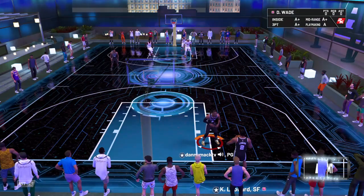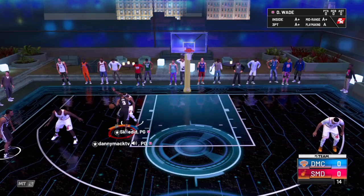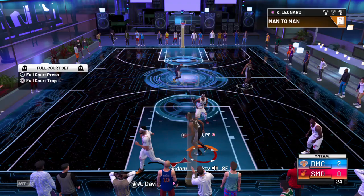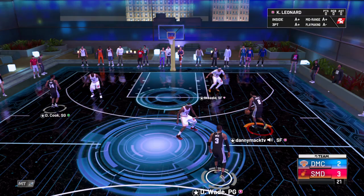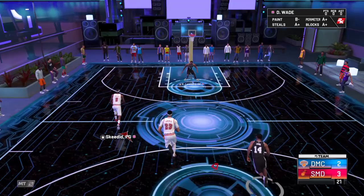Both for us first, zero-zero score. Goes around and gets the dunk — we like that, Daquan, way to start the game off. B Diddy going up against Dwyane. AD with the three, greens it — we down three to two. Bad decision by me. Good decision by them and we down five to two.